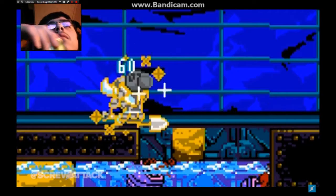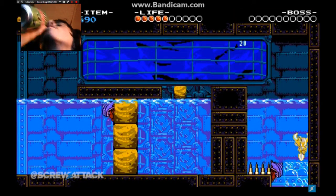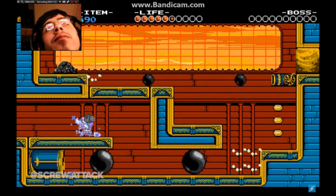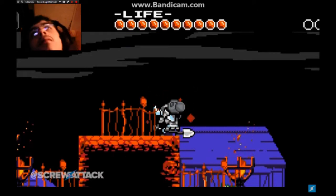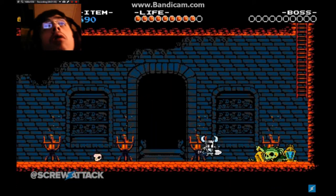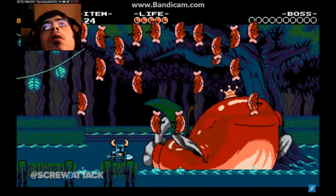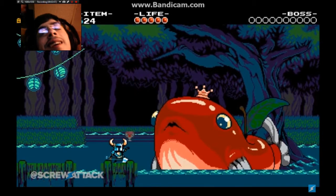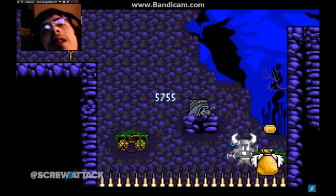Shovel Knight carries a few defensive relics as well, like those sweet fish goblets - you mean the Troupple Chalice? These special liquid receptacles can carry ichor substances which, when drunk, provide certain benefits to Shovel Knight, most notably the Ichor of Renewal which fully restores his health and magic. Obtained from a bunch of fish that perform an interpretive dance and spit in your cup - oh, it's dinner and a show!